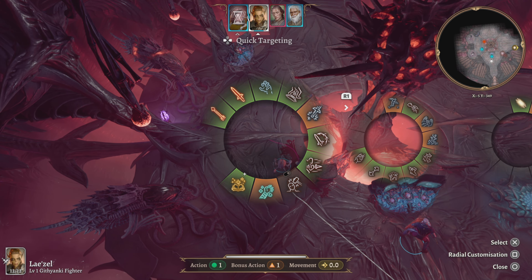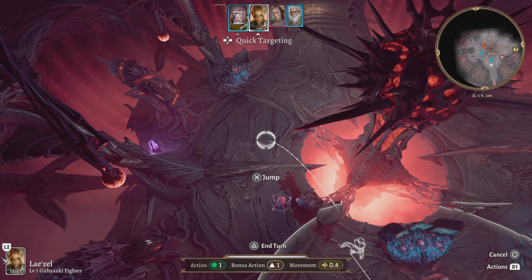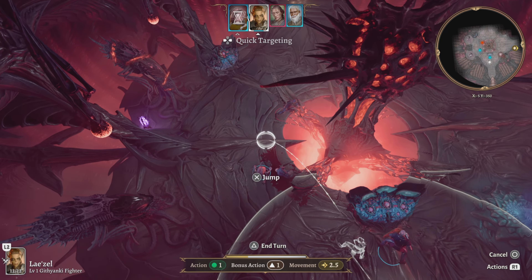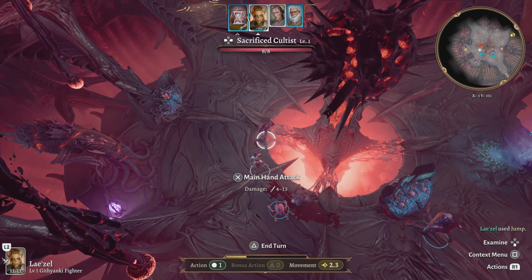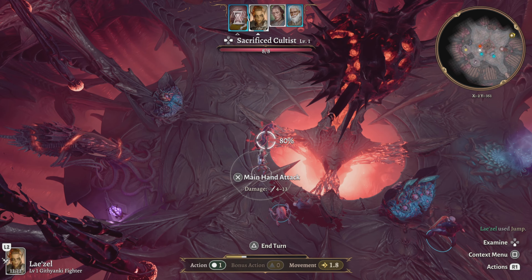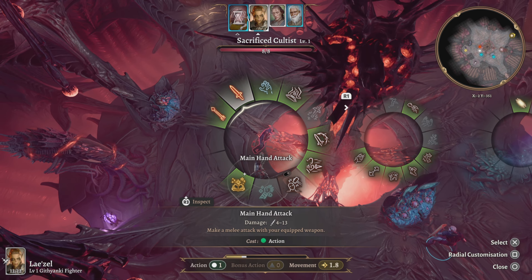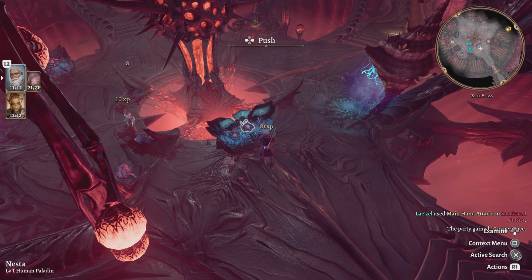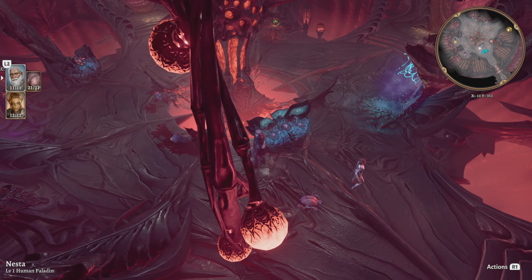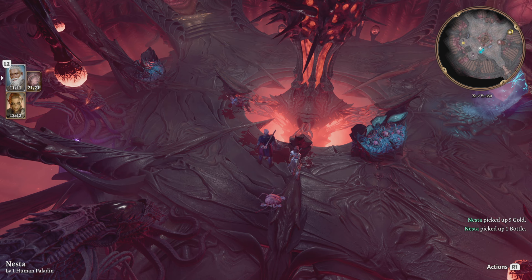Same thing for the last one — we're going to jump. You can jump a little bit closer. Maybe not — hey, we jump closer, there we go. Press R1 to check our moves. There we go, that's it — 10 XP each time you kill somebody, you get 10 XP. That's a good thing. Loot the thing.